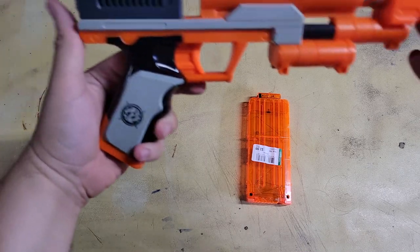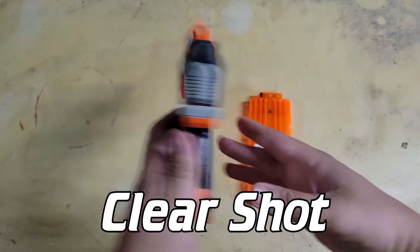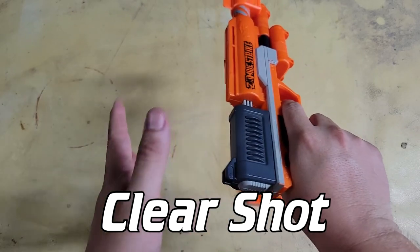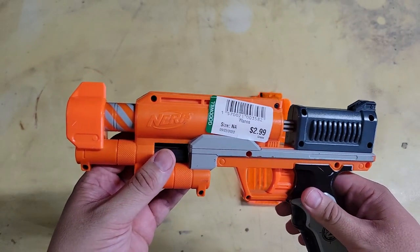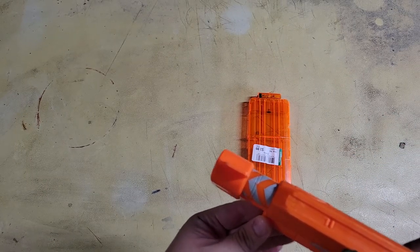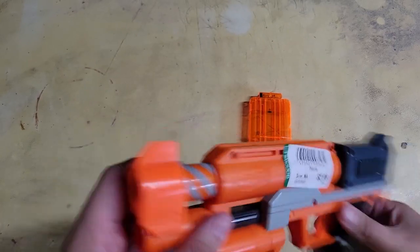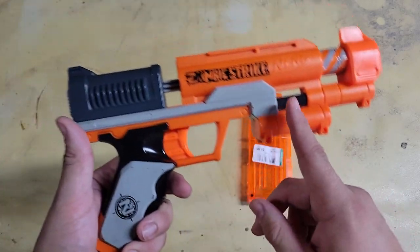And then I got something of a rarity. This blaster came out in the Dart Tag line and then was re-released in the Zombie Strike line — which is this one. It's a direct plunger that seats back in. This one seems like maybe there's something loose inside, so I'm probably going to fix that. Let me go ahead and fire it off — dart from the plinker bin. It's like half capacity, something's loose inside — probably the air restrictor giving up the ghost. I can fix that easily, it's a very simple blaster to fix. The shell especially, with a Zombie Strike moniker, is very rare.